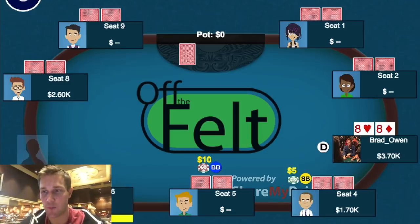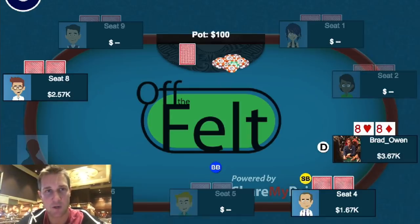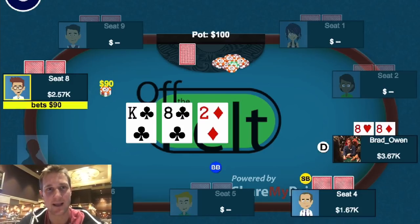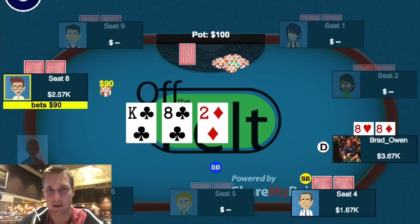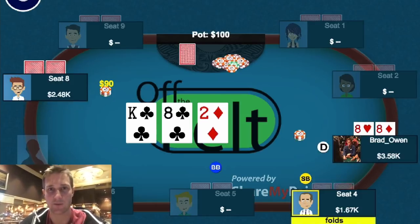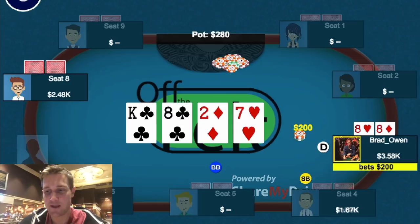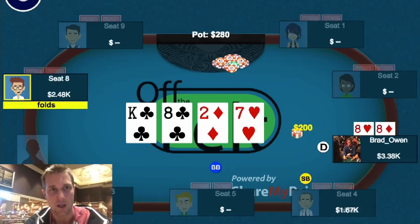Back to the hands. I pick up pocket 8s on the button. Under the gun plus one — an older regular — opens to 30. I call, small blind calls. Flop comes King-8-deuce with two clubs — we flop middle set. The UTG player bets 90, basically pot. Not too much to worry about aside from the flush draw. I decide to just flat, especially in position. Small blind folds. The turn is the 7 of hearts — a good card, still the second nuts. This time UTG checks. I bet 200, hoping he was checking with a King or maybe Queens and might call — trying to make it look like I was bluffing with the flush draw. Unfortunately he laid down his hand quickly and we moved on.